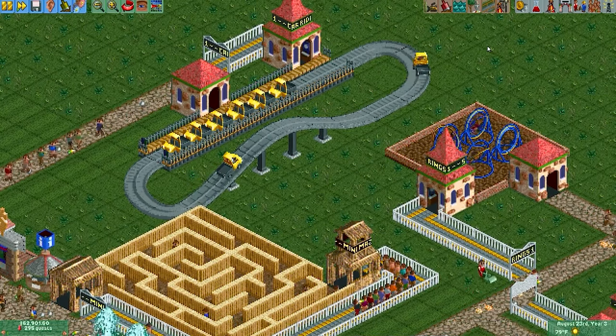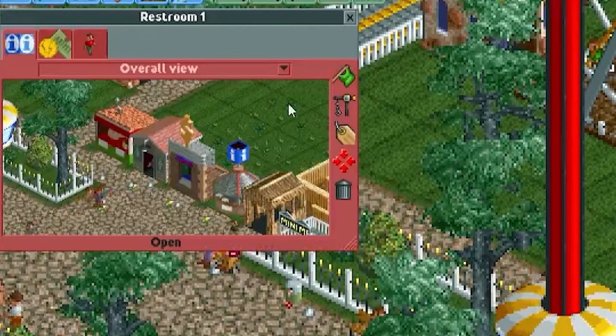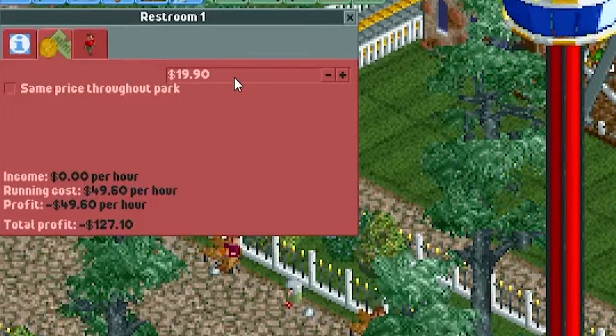You also want to raise the prices for all your shops and stalls. Pizza — we're going to make it $20. And restrooms — I'm not a terrible person, so let's make it more affordable: $19.90.